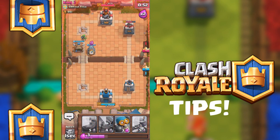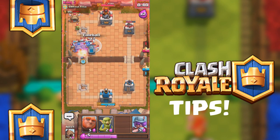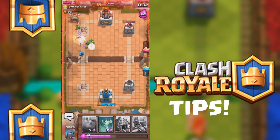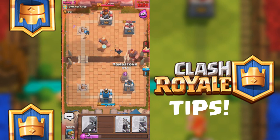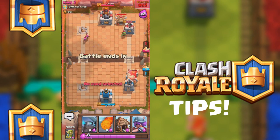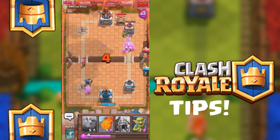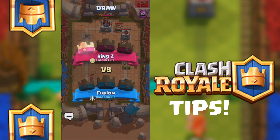I have maxed out energy — your energy maxes out at 10 and there's no way to upgrade it right now. We're going to place a fireball on that little building. We're probably just going to get a tie — if you still have matching crowns at the end, it's just going to be a tie. He's coming into my base, so I'm going to place a trap and drop a bomber, hoping it would target the archers. It looks like we're going to be tying here.